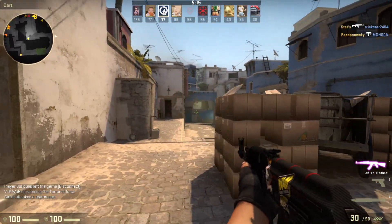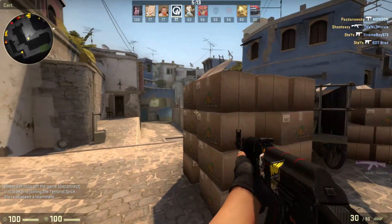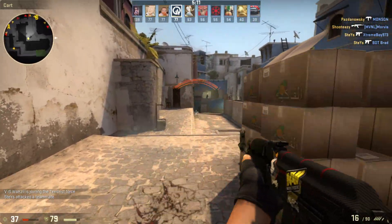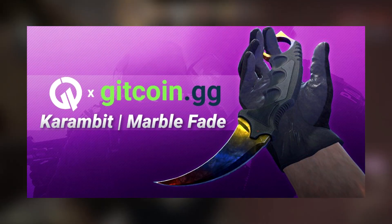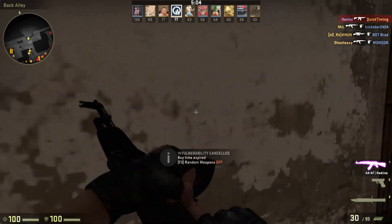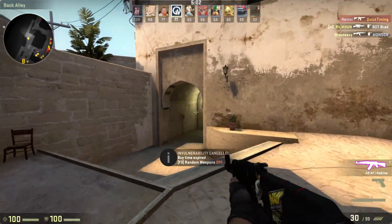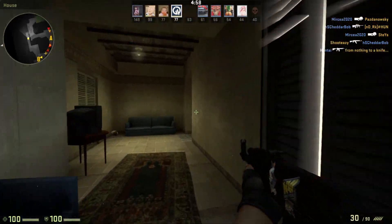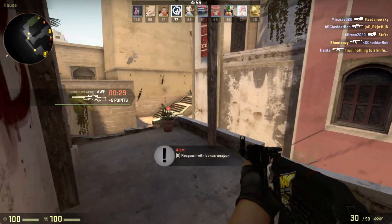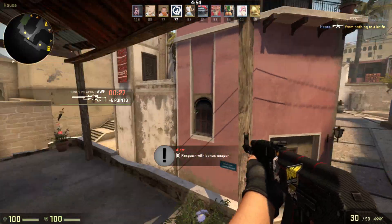I want to let you guys know about the giveaway, which some of you may or may not know about with Gitcoin. I'm actually giving away a Karambit Marble Fade with them. They've provided the item. Go check out the link in the description if you guys would like to enter. There's only five days left until the winner is drawn, and one of you guys may end up winning it. It's completely random, so go check it out and get yourself entered.